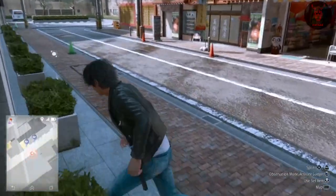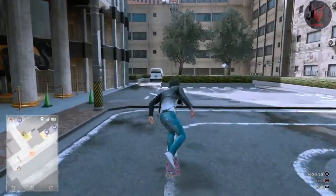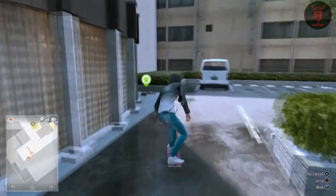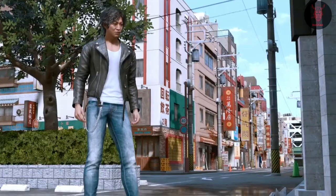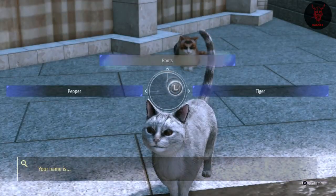Basically, if you give them food or give them a pet on the head, that's pretty much it. They'll give you an item each time. It's pretty rare as a drop, but if you get it, great.